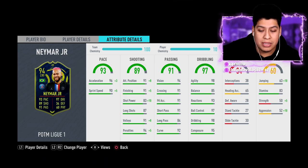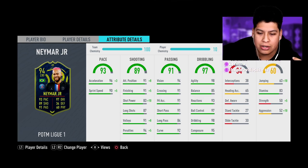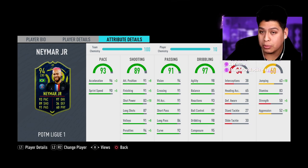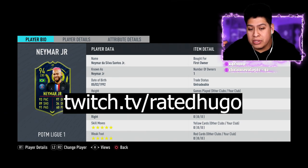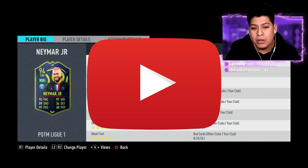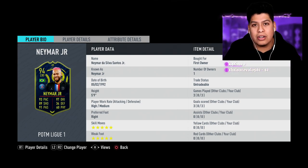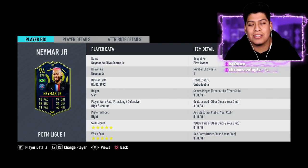The only real downsides to the card are the strength and stamina being a little low — depending on where you play him, if you play him as a striker like I do, you won't have any problems. His pace is insane, his shooting is great, his passing is amazing, his dribbling is amazing — he is the best dribbler in the game aside from Ronaldinho Moments. If you want more gameplay, I'll be streaming on Twitch at twitch.tv/ratedhugo. Make sure you hit the like button, sub to the channel. I definitely recommend him over Team of the Week and over the headliner if you don't have that many coins. Enjoy the game — thanks for watching, see you next episode!